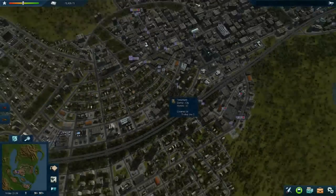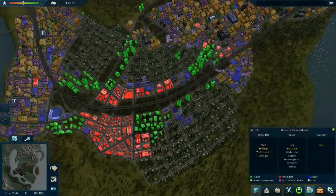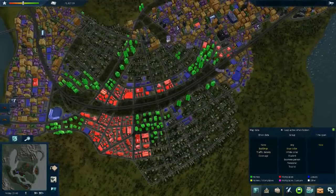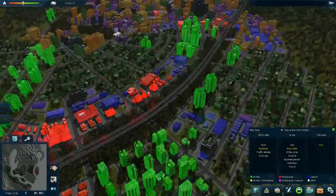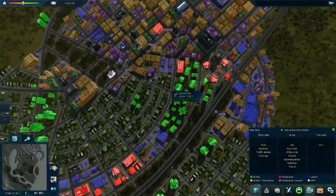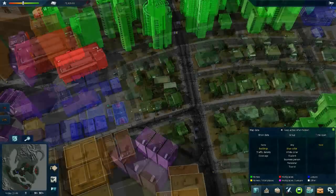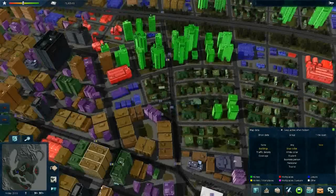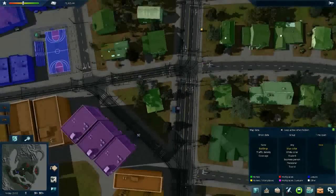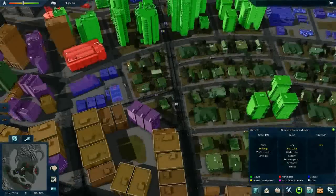Anyway, I think I'll build another line, as I wanted to connect some blue-collar workplaces, which are located mostly right here in this district. What I can do is connect it with a bus line to this trolley bus interchange. I think this will be a nice thing to do. Okay, let's start building.